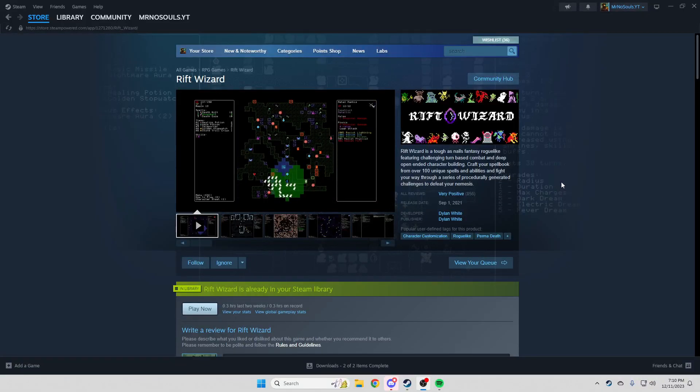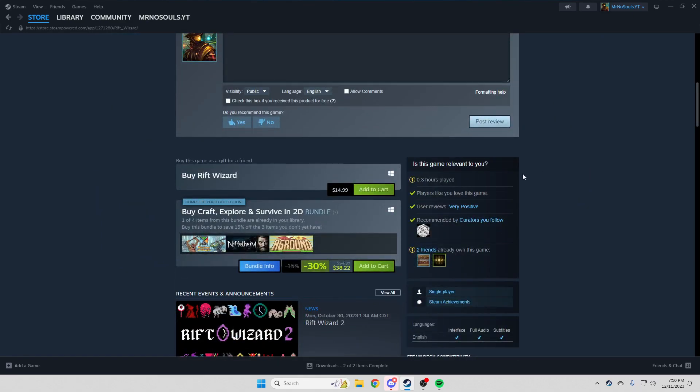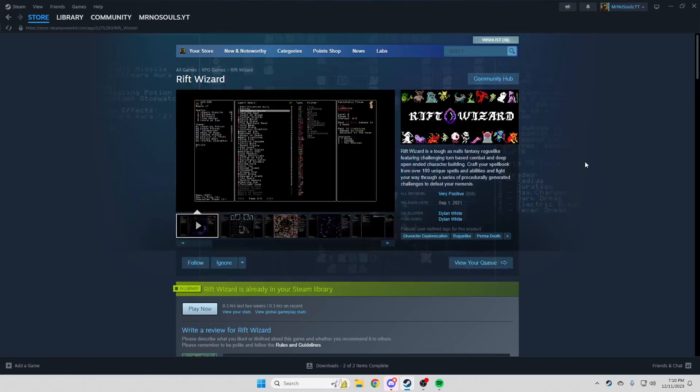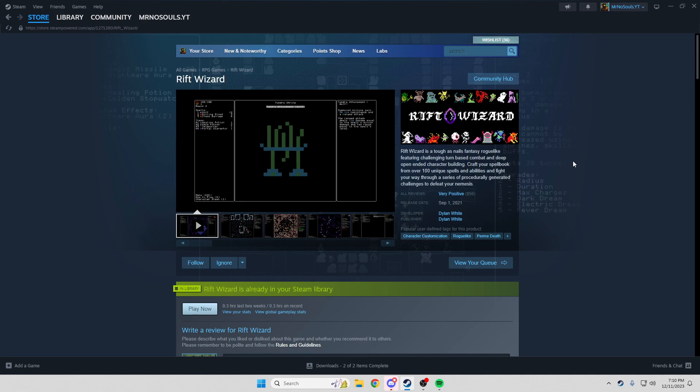Hello everyone, Mr. No Souls here. I got a recommendation from my brother for a little old game called Rift Wizard. It's relatively cheap, sitting at about $15, and you can get it on sale for significantly less. There is actually a second game called Rift Wizards 2, but I haven't played that yet. I've watched some gameplay and done two runs, and it seems like a very interesting little roguelike.